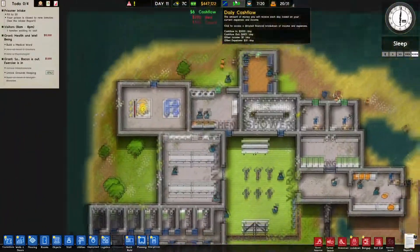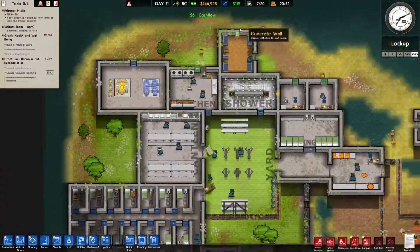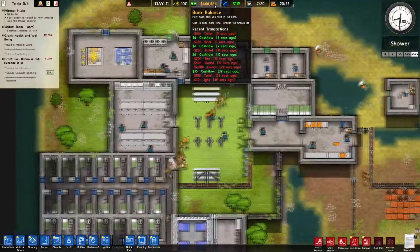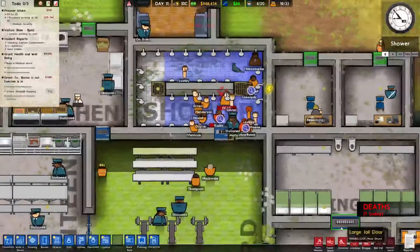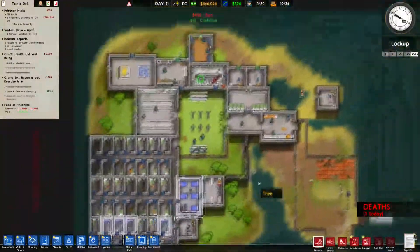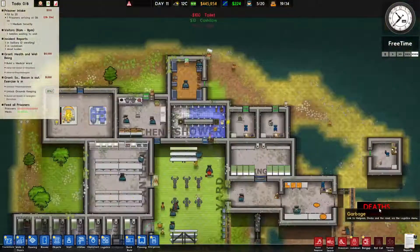They are all going to go to their assigned places. We currently have a cash flow of $119 a day, mostly spent on supplies. There is a riot in the bathroom — some guys that are injured, some guys that are dead. We do have some doctors, which is unfortunate but necessary.